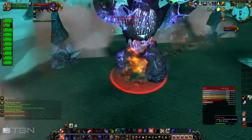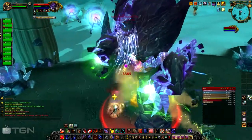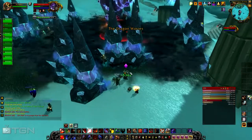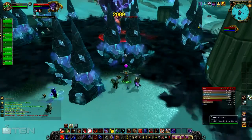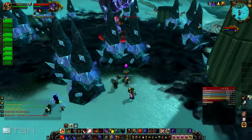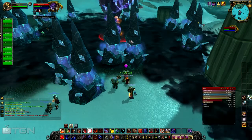Here you can see the Black Blood of the Earth — all that oozing stuff on the ground. Get out of it right away and hide behind the rock pillars like we're doing here. It doesn't matter which rock pillars, just make sure you move out of that ooze fast — really fast.